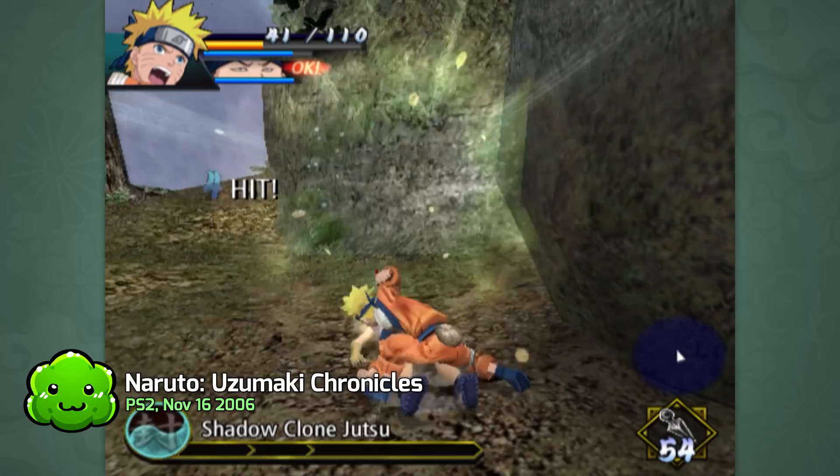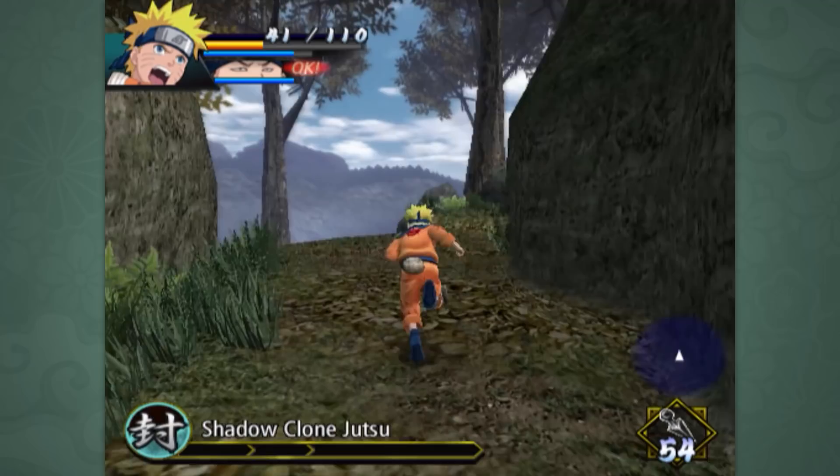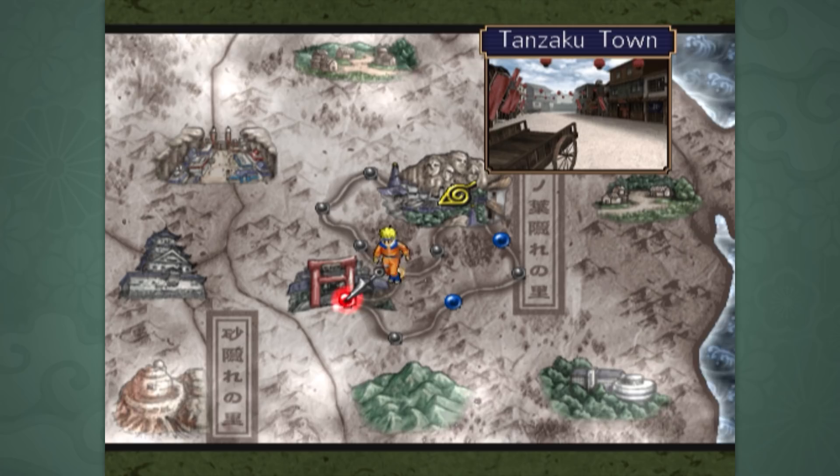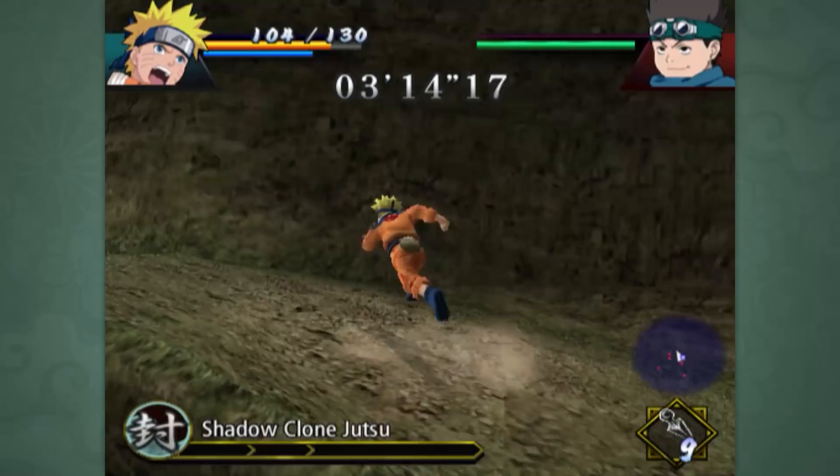First game: Uzumaki Chronicles. This is the very first attempt at creating an environment that you could actually explore in Naruto. Not exactly an open world yet, but a game that gave you semi-open areas for you to fight in and explore. You start in Konoha, go to the Hokage's office and accept a mission. Then you select the area you want to go to complete that mission, and along the way you might be attacked, which leads to fighting in these open areas which are actually quite varied.